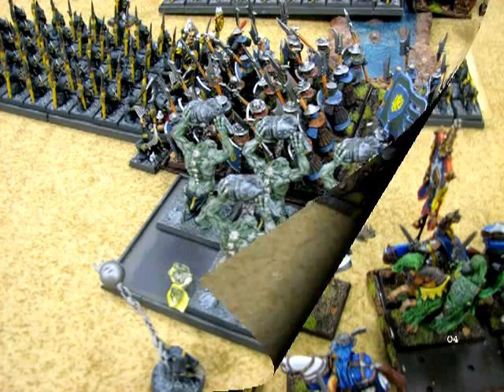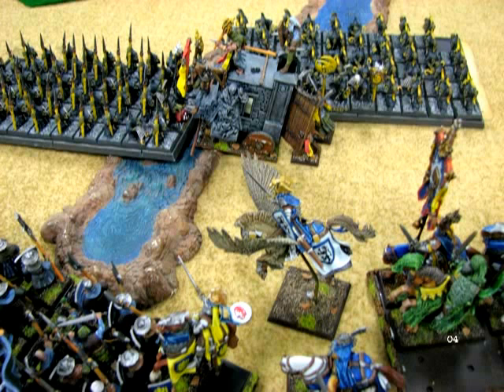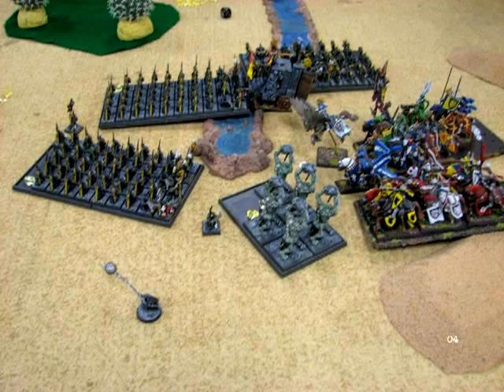He brought his bowmen into the flank of my Grail Relique. I'm thrilled with how it's holding up — I expect him to win that fight, but I'm leadership 9 re-rollable. If that thing can hold up those two big blocks of goblins it's really doing its job, and so far it's done great. I still have six wounds on the Relique plus two battle pilgrims — I just need it to stick around a little longer. After combat, my men-at-arms got crushed and run down. Luckily he wasn't able to reach my knights with his trolls, which is what I was really worried about — I need my knights errant to be able to get the charge.